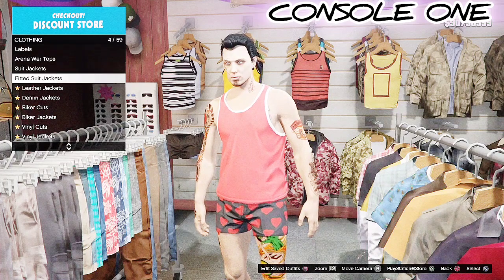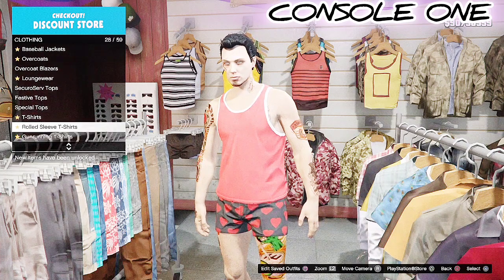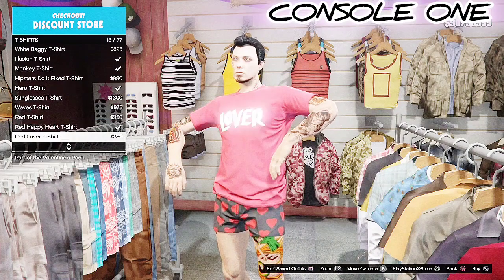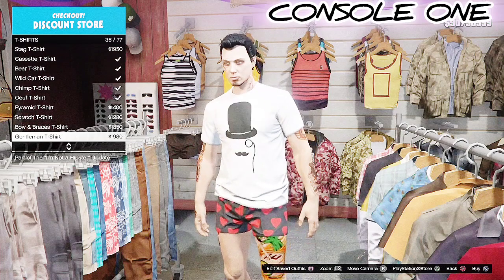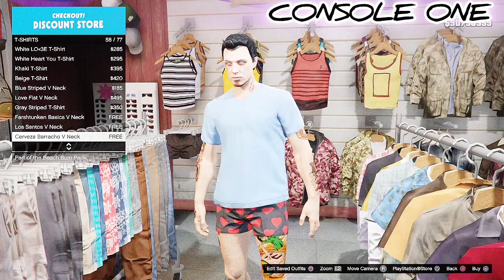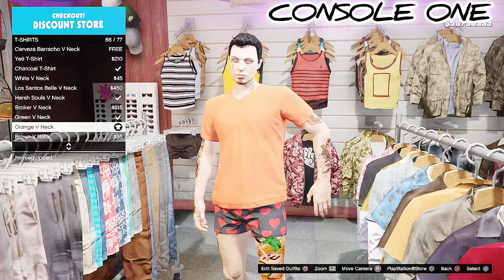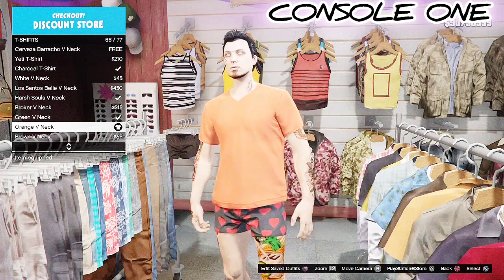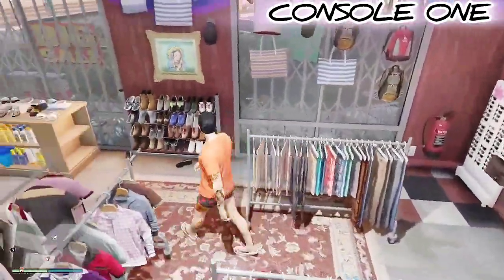Once you have the love heart boxer shorts on, go into the top section, go down to T-shirts, and put on the orange V-neck T-shirt. As soon as you put the orange V-neck T-shirt on, save this in your very first or very last slot as your merge outfit. You can name it 'merge' — it helps to remember what it is. I save it in my first slot and name it merge.